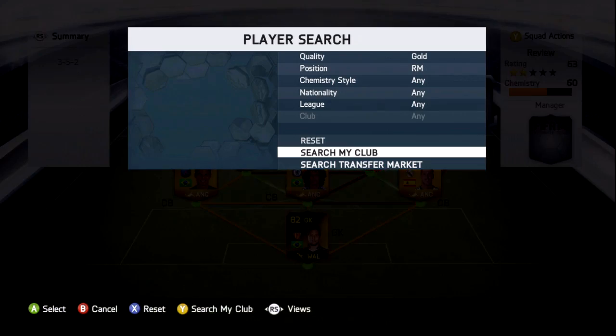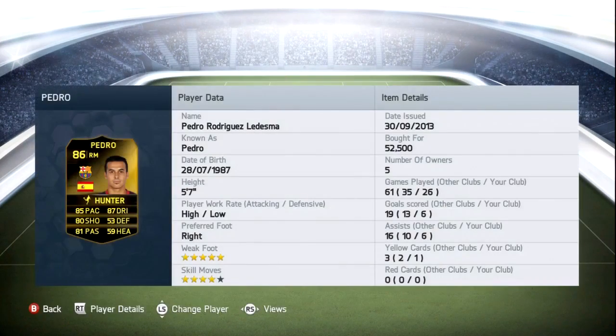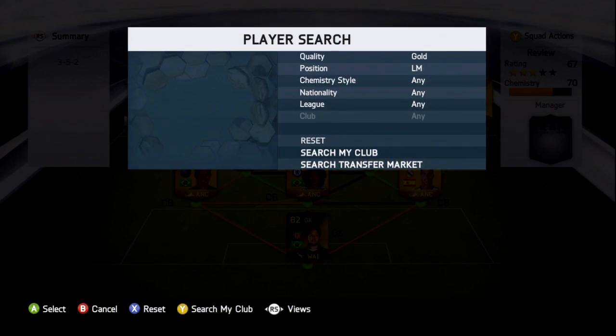Moving to right mid, it's going to be Pedro — the second inform in the team. Unlike some websites that list him as high/high work rates, he's actually high/low work rates. He is phenomenally good on the right-hand side with a Hunter chemistry style which boosted his pace and shooting. He managed to pick up six goals and six assists in 26 games and was involved in the play constantly — a joy to play with.